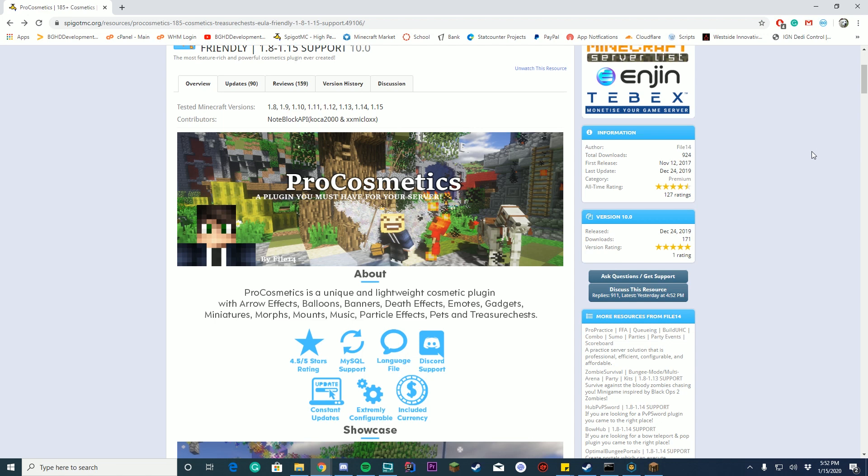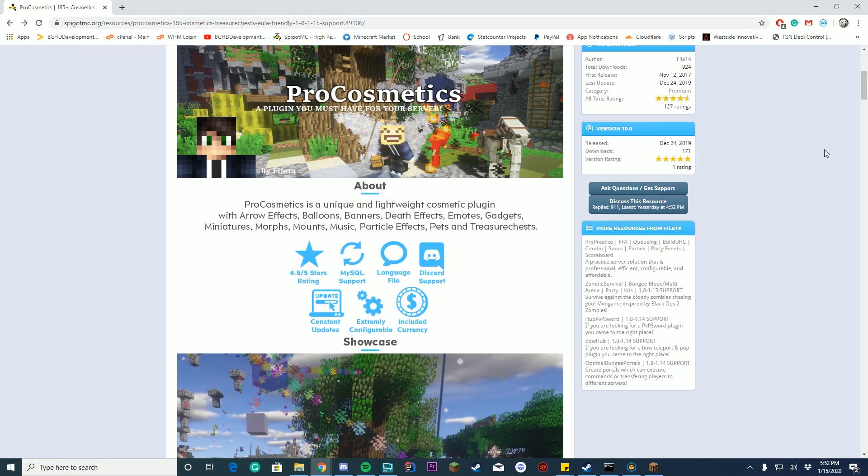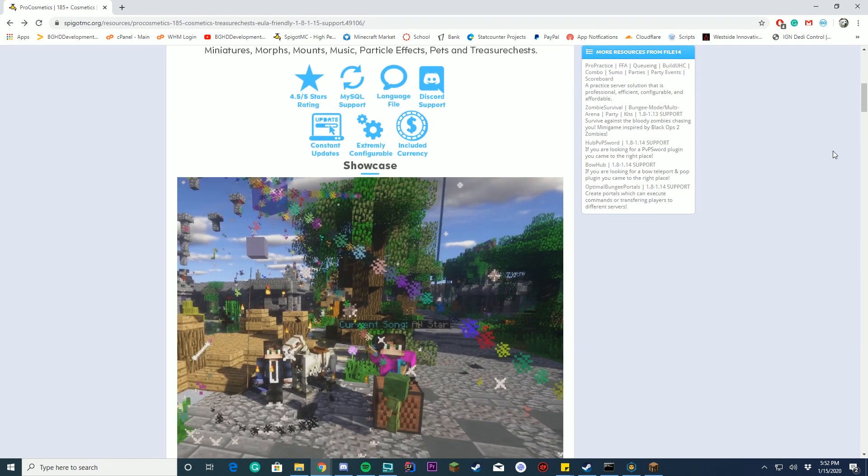I'm doing this to show off the plugin itself and also to just play around with it because I will be using it on my future upcoming server. First thing: it does support 185 cosmetics, works from 1.8 to 1.15. It has MySQL support, so you can have multi-lobbies and all the cosmetics sync over. You can have your own currency in it or you can use Vault.